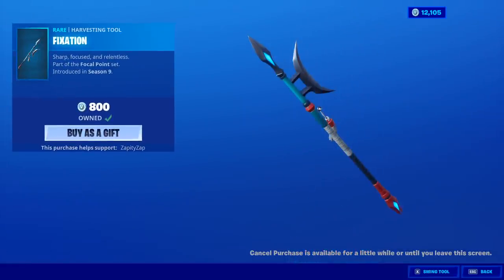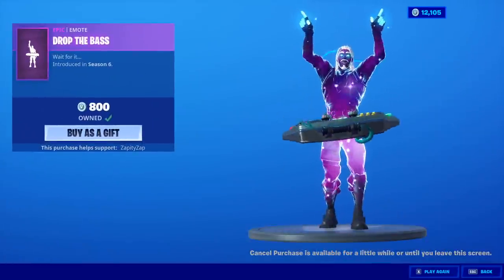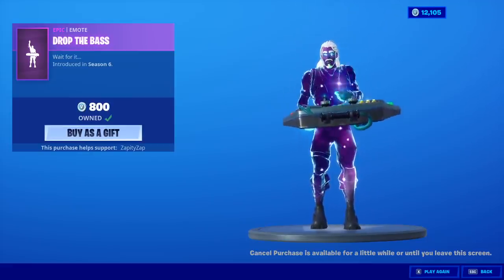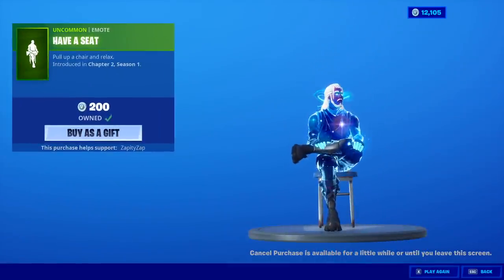The Fixation Harvesting Tool. Drop the Base emote, right before the drop. And the Have-a-Seat emote, which I do not mind seeing all the time. Seriously, keep bringing this emote back — it's really good.